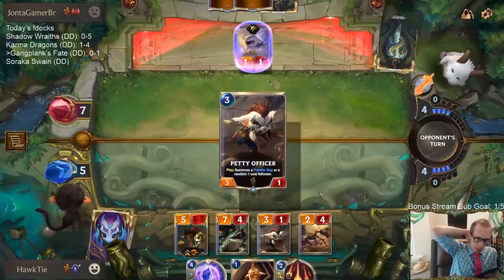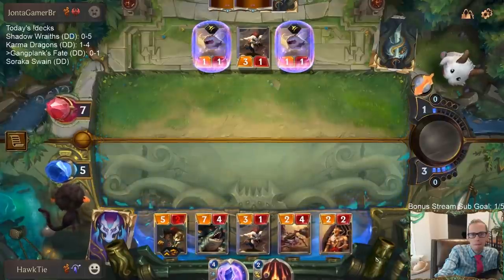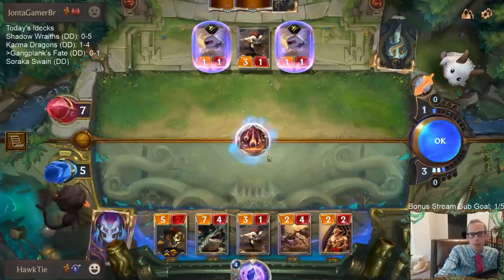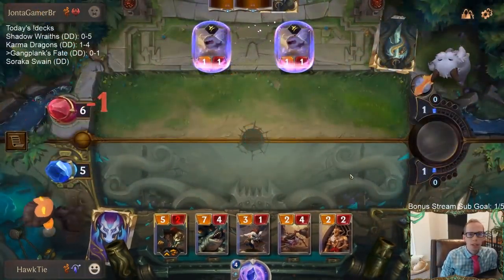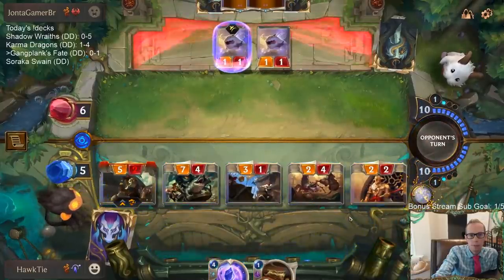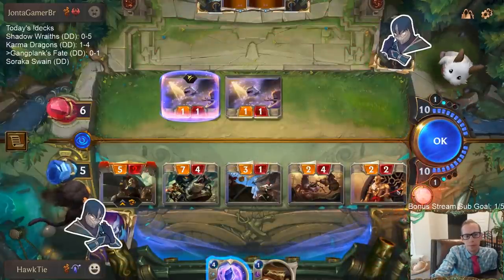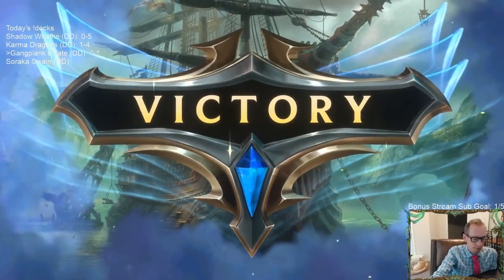Wow, it's my first time getting a Crusty Codger off of Petty Officer. Best one-drop. What do I think about the Tahm Soraka deck? I'm not a big fan — I haven't been impressed with Soraka much. I think Soraka is the weakest of the champions. We're going to try Soraka Swain next though and see if we can do well with that. Bastion should protect this game for us. Got the win! GG's!